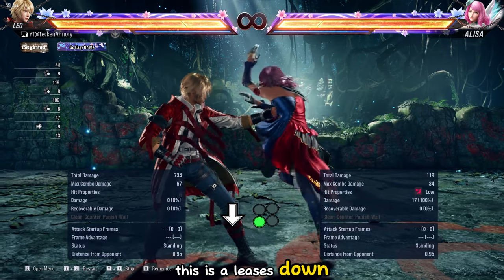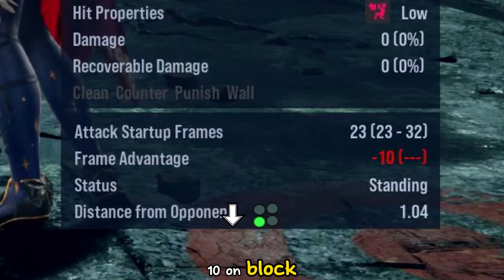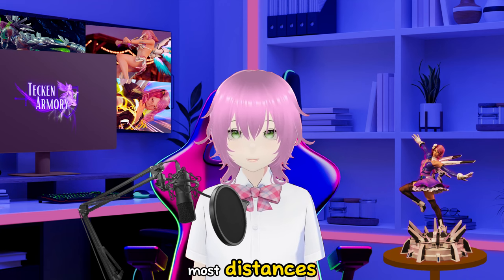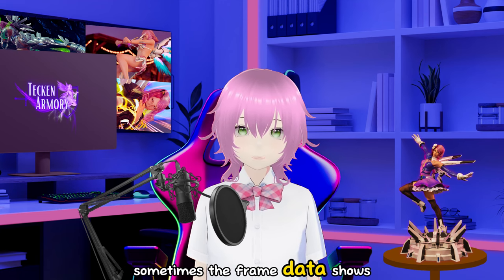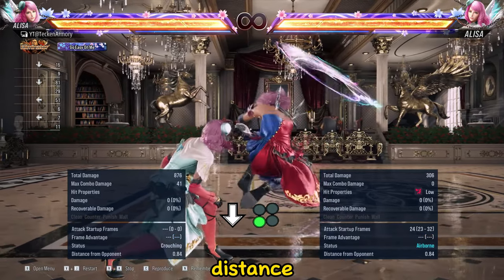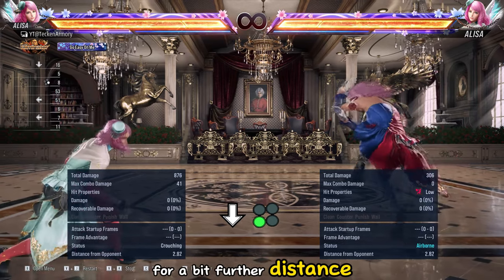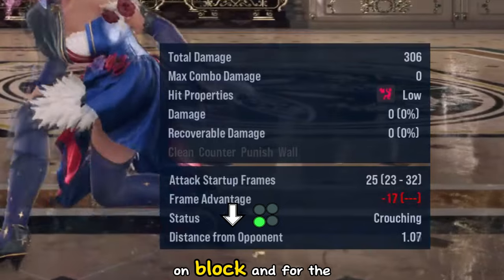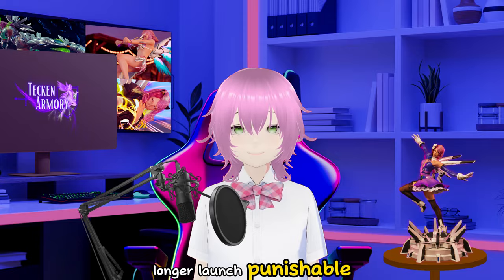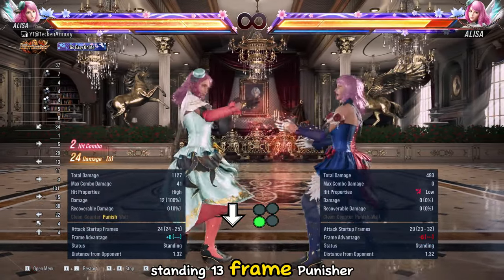This is Elisa's Down 3. If you check the frame data, it is listed as minus 10 on block, but in reality it is launch punishable on most distances. Sometimes the frame data shows the true data after waiting a while. For short and middle range distance, this move should be minus 19 on block. For a bit further distance, this will be minus 17 on block. And for the tip range, remember that it is no longer launch punishable — you can still try to punish starting from a while-standing 13-frame punisher.